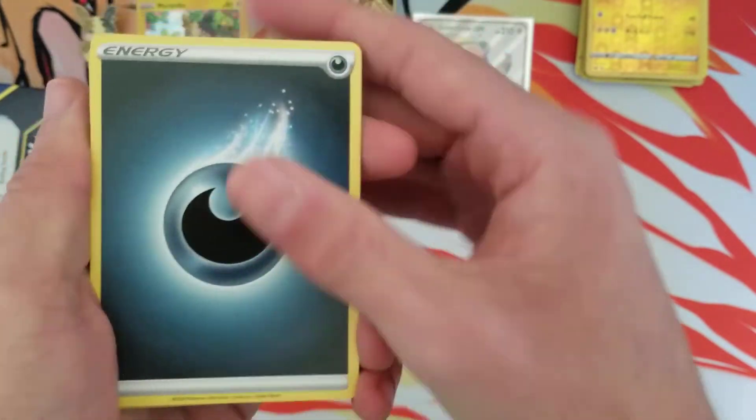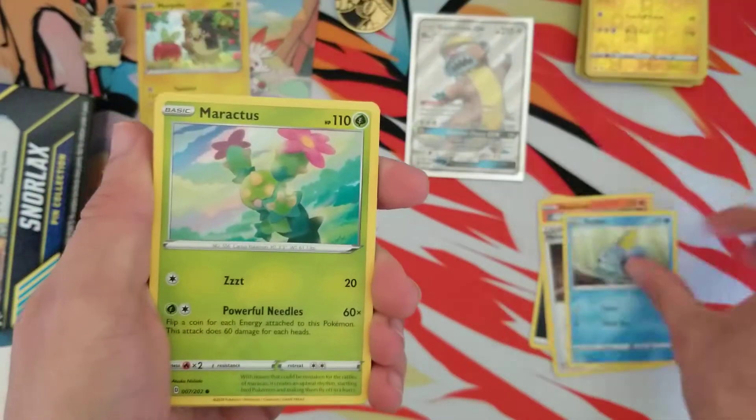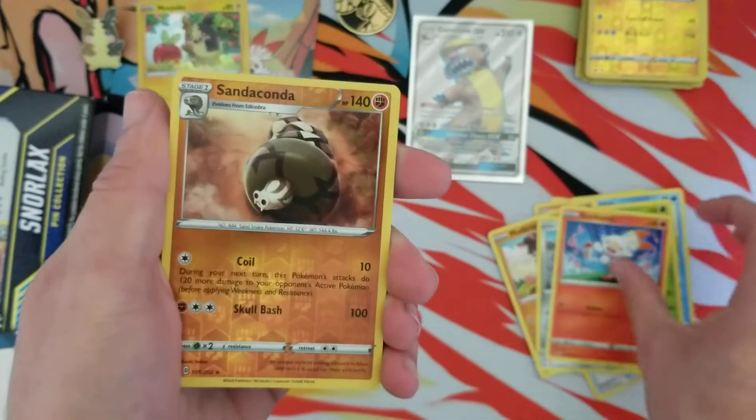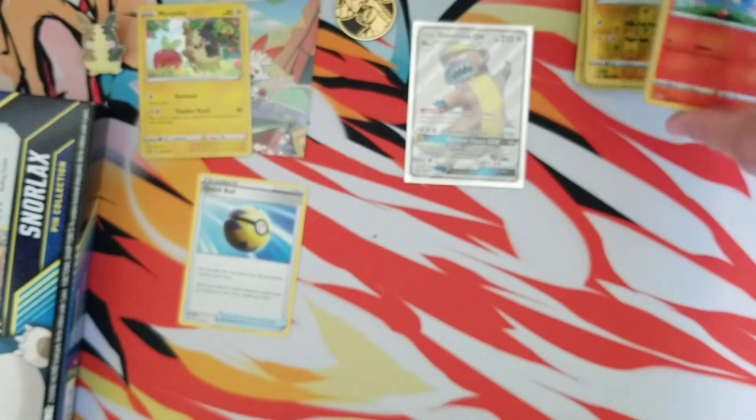Next pack — here we go: Heat Rotom, Metal Saucer, a Quick Ball — that is a good card — Ponyta, Scorbunny, Sandaconda, and a Cloyster. Alright, so that first Morpeko pin collection box came through — let's see if Snorlax can follow up.